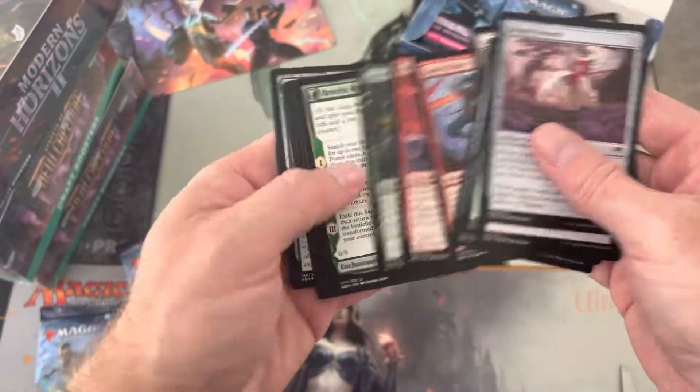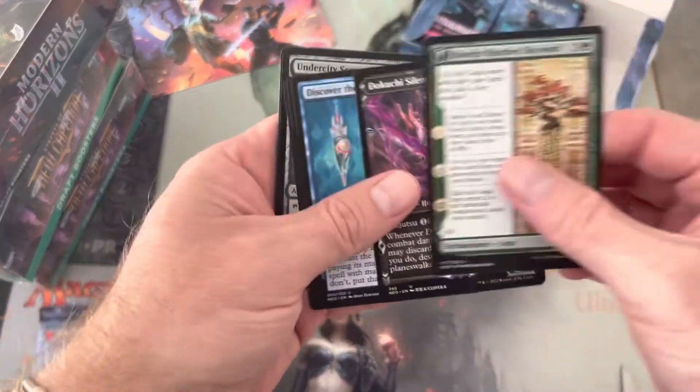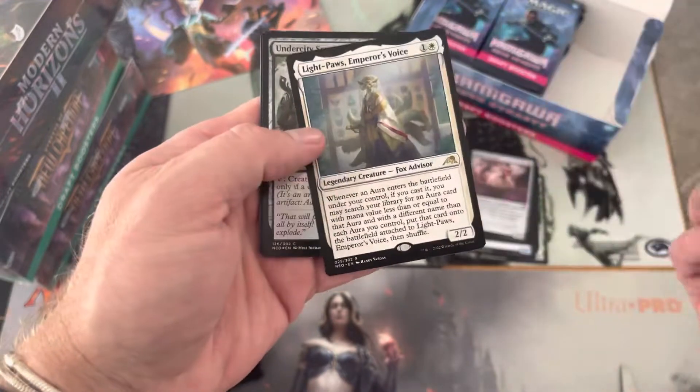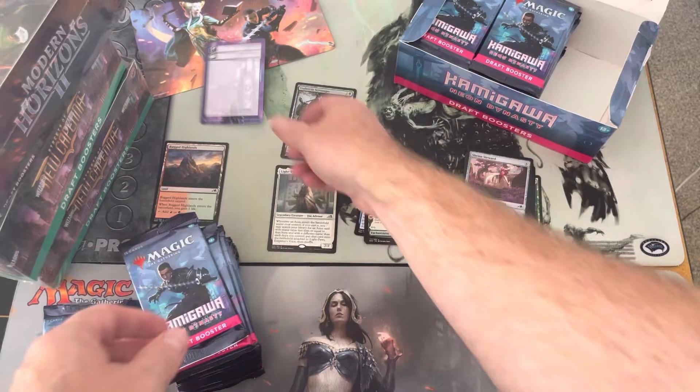Just fly past these commons. Got our uncommon there. Light Paws is our rare, a foil, a land, and a token.